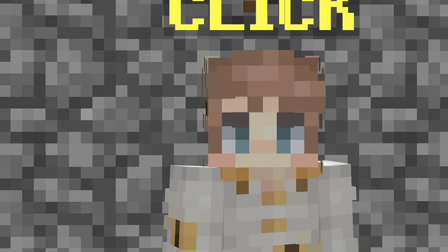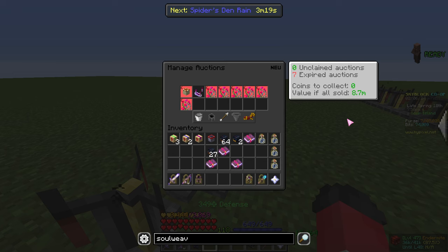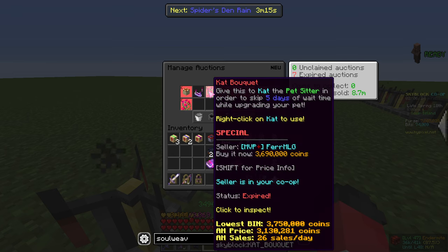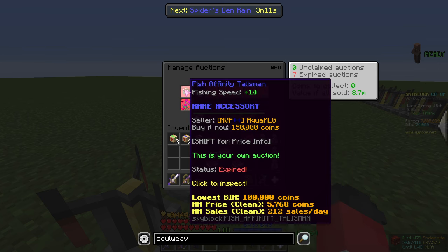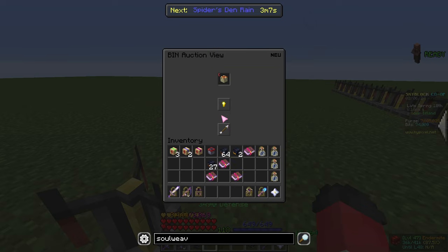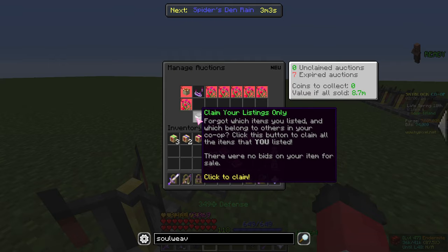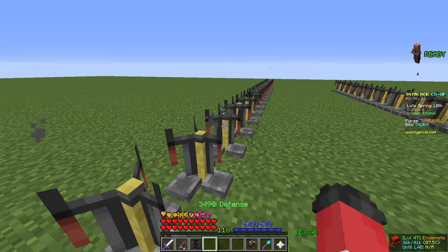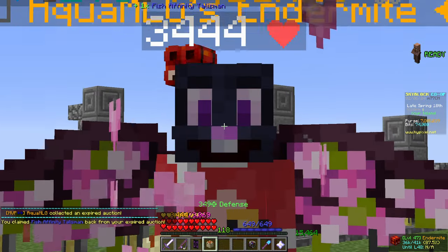A nice quality-of-life change: Bee now has a bee friend next to them in the pet house. Also, if you're in a co-op and share the auction house, and your co-op member has some expired items alongside yours, instead of going into each one and clicking collect — which would collect your co-op member's items too — there is now a button to claim your listings only. As you can see, it only claimed my one item, so it's a nice quality-of-life feature.